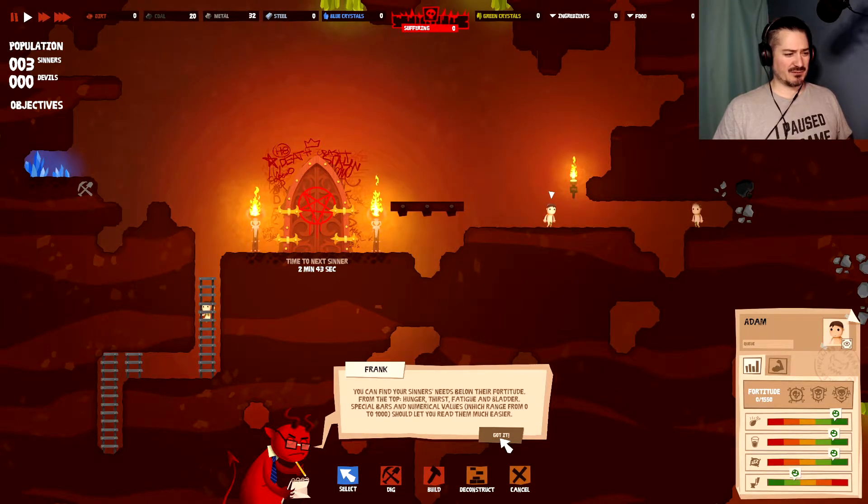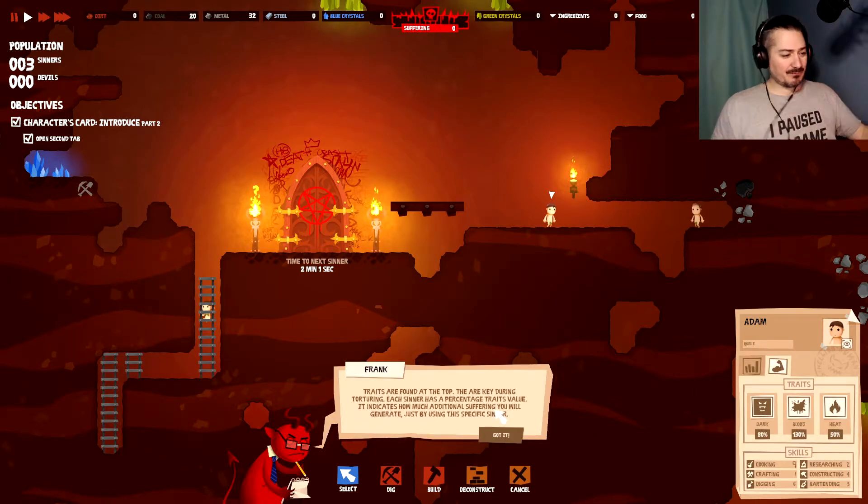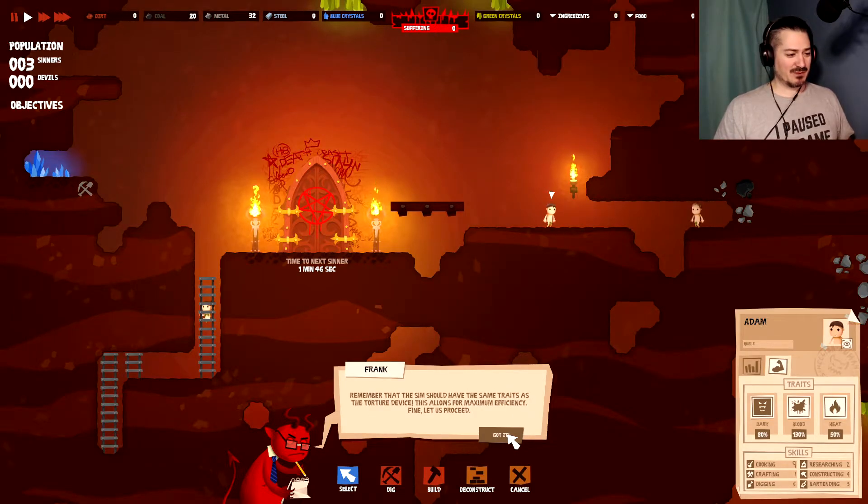Find sinner's needs below their fortitude: hunger, thirst, fatigue, and bladder. Special bars with values ranging from zero to a thousand — higher is better for the first three stats. As for bladder, the higher the value, the closer the sinner is to an imminent trip to the loo. Take a look at the other side of the card by clicking the muscular arm icon. Traits are found at the top — they are key during torturing. Each sinner has a percentage traits value indicating how much additional suffering you will generate using this specific sinner. The sinners should have the same traits as the torture device for maximum efficiency.